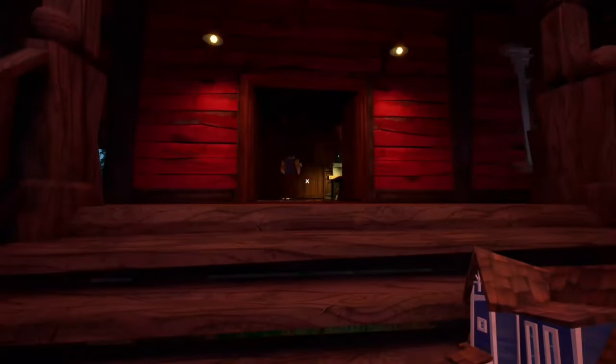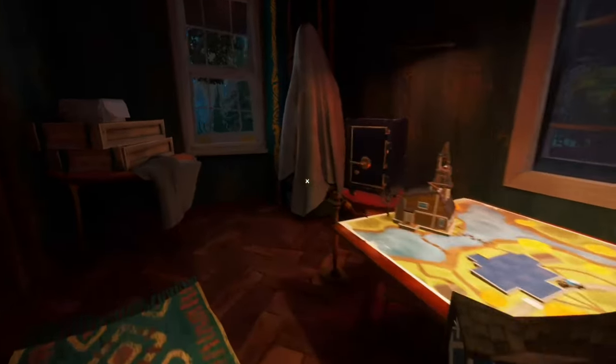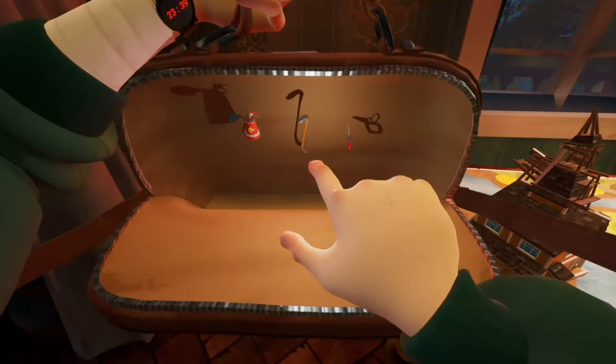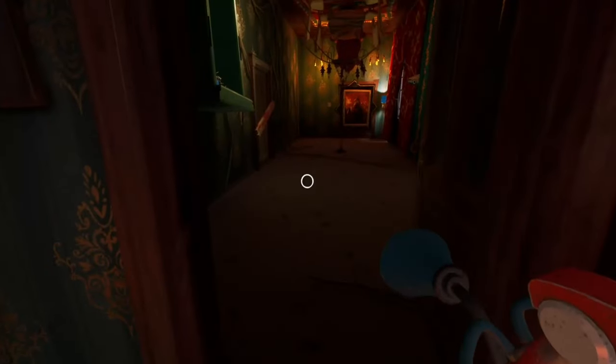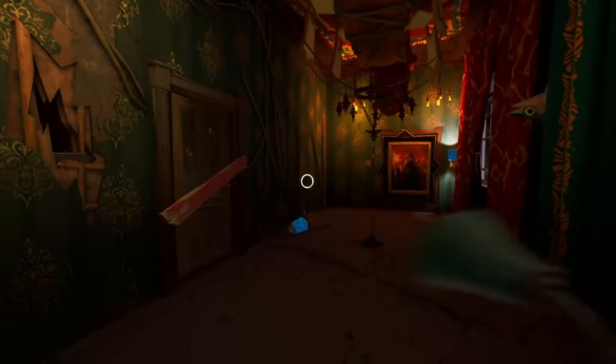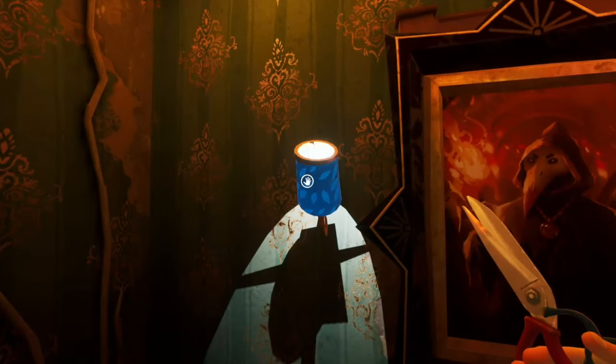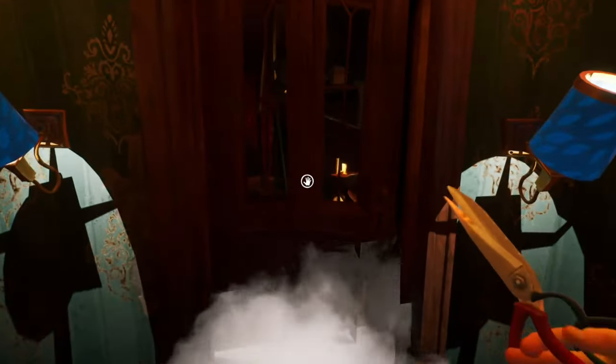Bolt and run out the door so he doesn't catch you and take the house. Let him go - he also bugs in this level for me which is kind of funny. Pick up this key. Also cut that thing open, grab the lamp, and then change the lamps to how you see them here - this unlocks the painting. Then cut this open, go through and grab the key.